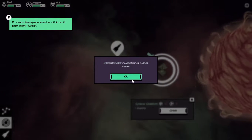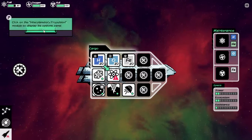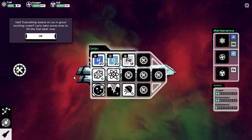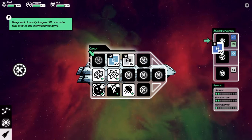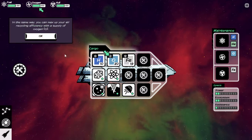My reactor is out of order. Click on the ship tab — there's quite a lot of work to do. We'll click on that and repair it. Everything seems to be in good working order. Let's take some time to fill the fuel tank now. We have hydrogen — drag and drop that into here and that will fill it up. We'll always use as much as it needs to fill up, so if we have an excess it'll just be dropped back into our stock.